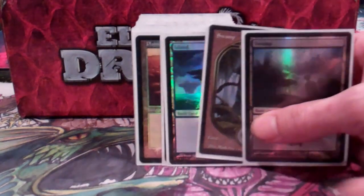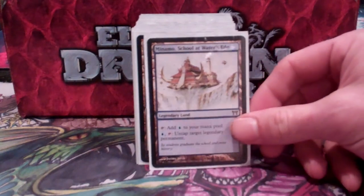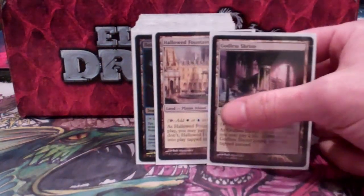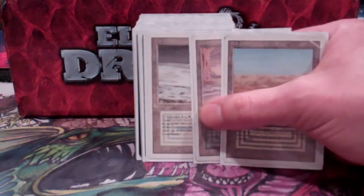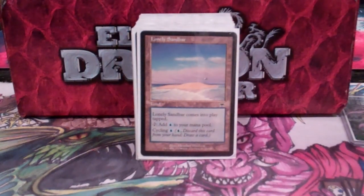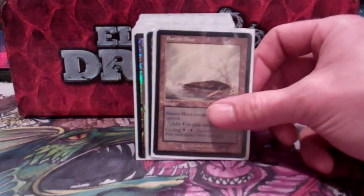Start off with a basic land package. I'm just running two of each because I have a lot of other lands in here. Mana Mo is going to be one of the best ones because it will untap Mariki, and it taps for blue. Next, I'm running all three shock lands, all three dual lands, and all three fetch lands — this is to make sure I get all of the colors that I need. I'm also running a set of cycle lands: nice early game if you need to play them out, and they also get you a card.